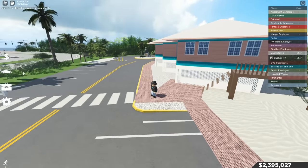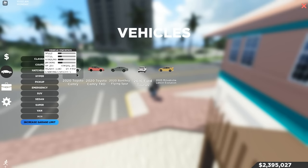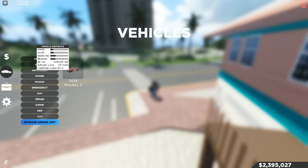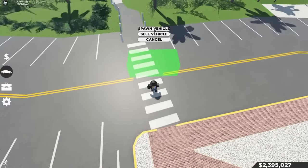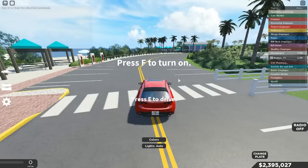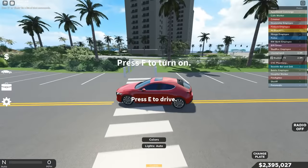You're going to have two starter cars: the 2020 Toyota Camry base version, or the 2019 Mazda 3. You get these cars for completely free, and the best thing about them is that they do not run out of gas.